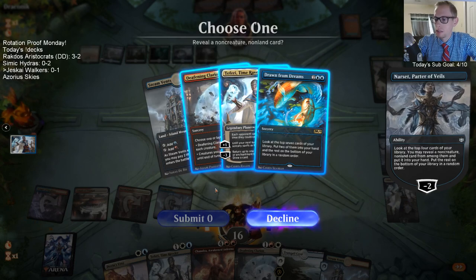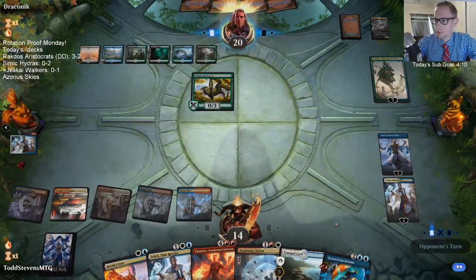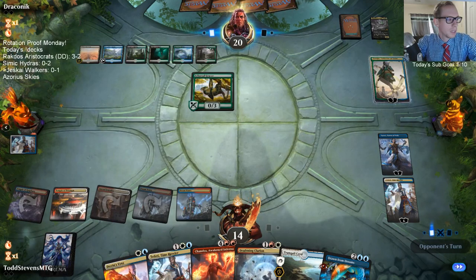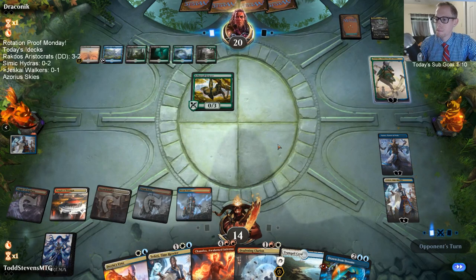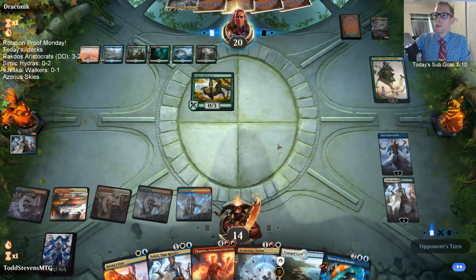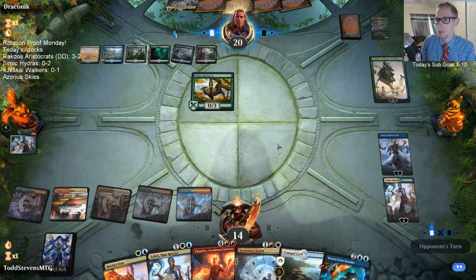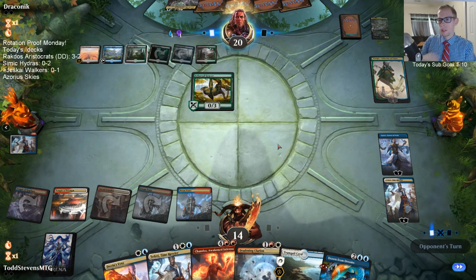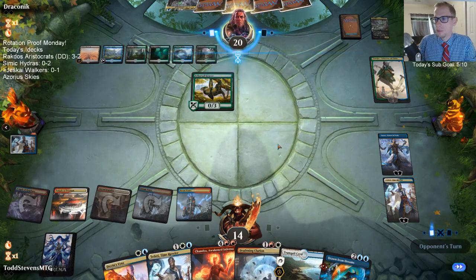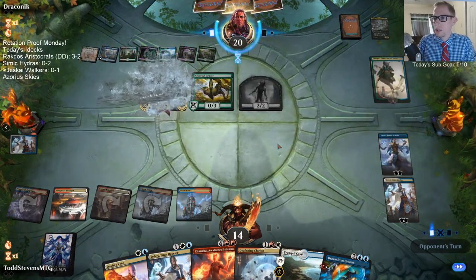We can get another Clarion, but I'm going to go with Drawn from Dreams so we can end-step — or just have instant speed because of Teferi — and have Clarion or Drawn from Dreams up next turn. A lot of the merfolk are rotating out. Cards from the first four sets in standard are rotating: Ixalan, Rivals of Ixalan, Dominaria, and M19. If you go to craft anything on Arena, cards that are rotating have a warning telling you the card is rotating out.